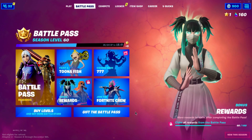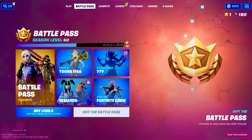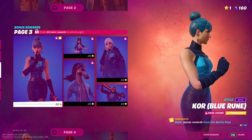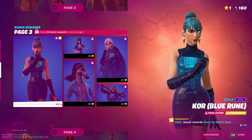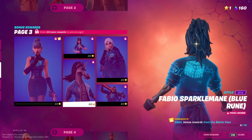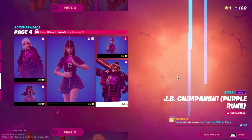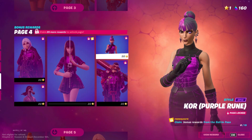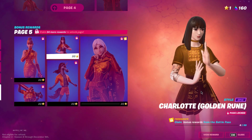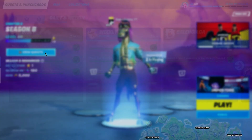Now let's go to the battle pass. There were rumors about new bonus rewards this season and we have got some in this update. We have got the blue cube style, inspired from the blue cube — you can literally see the cube inside the outfit. Then we have got another style called Kevin the Cube, which is the purple rune, and you can see the purple cube inside the outfit. We also got the golden cube style, so you can see the yellow cube in all of these battle pass skins.